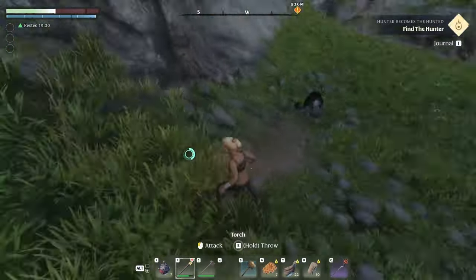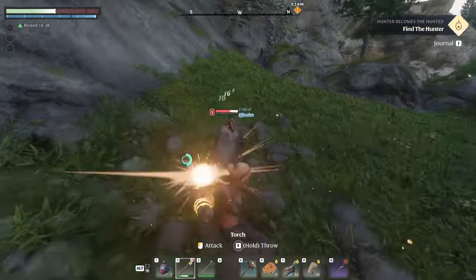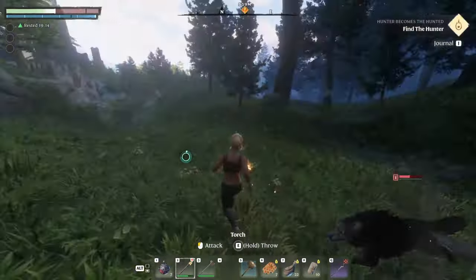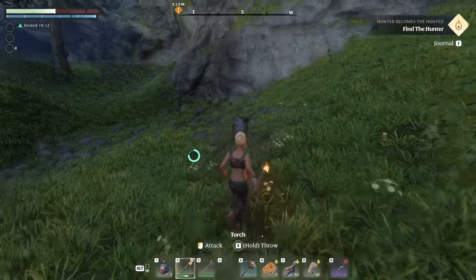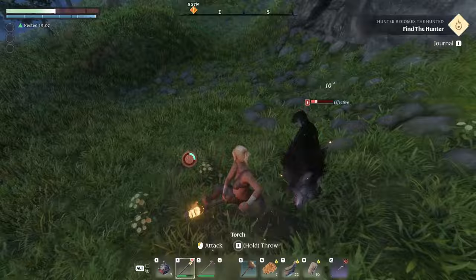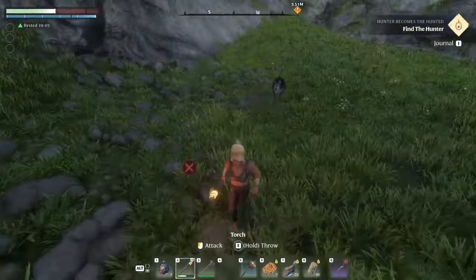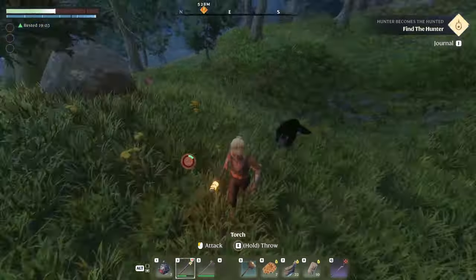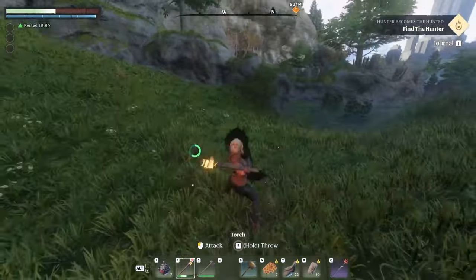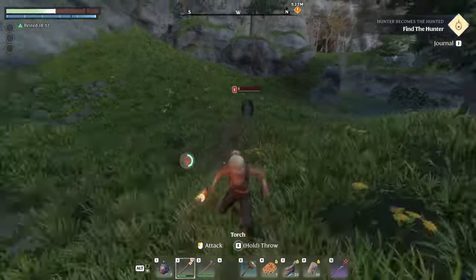Let him get close, roll out of the way, and hit him. Roll back. Just keep kiting him around — he gets a little stunned when you hit him. Watch your stamina; stamina will get you every time. He pauses for a second after he barks, so you can get back in for another hit.